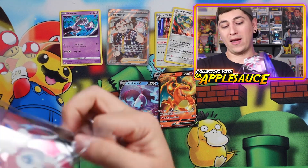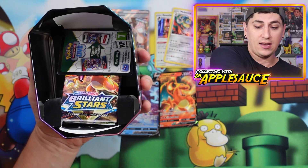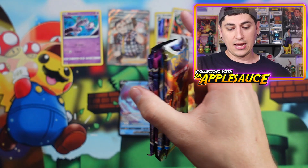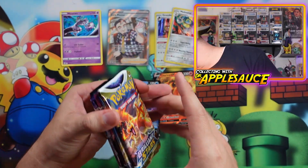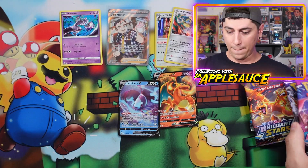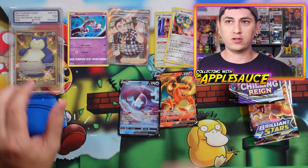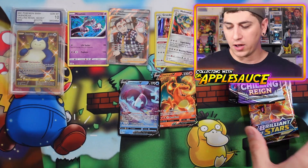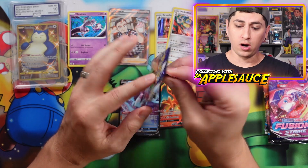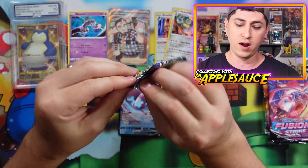Last tin — I'm assuming it'll be two Brilliant Stars packs. There's the Espeon V, looks like somebody squished it. We got a code card out of there. You know what, let's mix it up — we're going to bust out the golden Snorlax for good luck! We always bust out the golden Snorlax in the live streams when we're pulling stuff for other people and it seems to work. Snorlax, I want an alternate art — alternate art Moltres, alternate art Gengar, that's what I want.